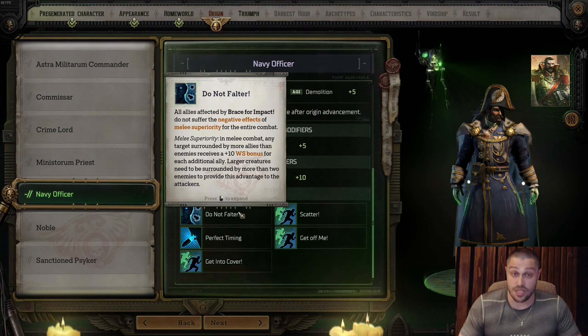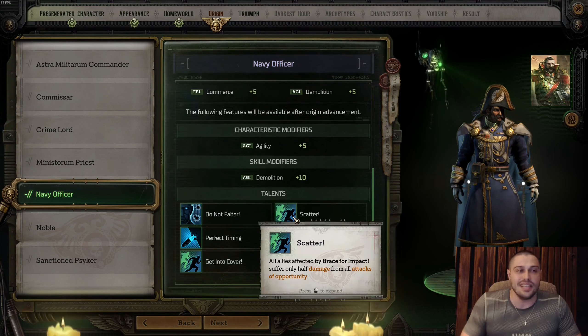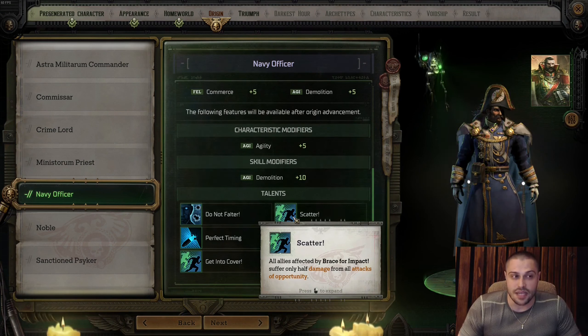From the talents, the first one is Do Not Bolter: all allies affected by Brace for Impact do not suffer the negative effects of melee superiority for the entire combat — enemies do not receive melee superiority, meaning they cannot overwhelm you, no matter if there are three times more enemies than your team. Considering how many fights involve multiple enemies at the same time, this is actually a very good talent.